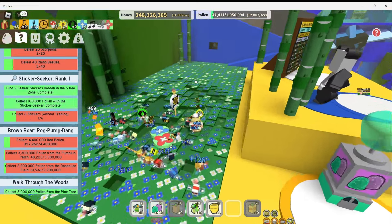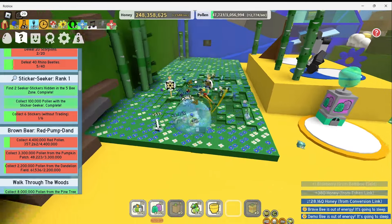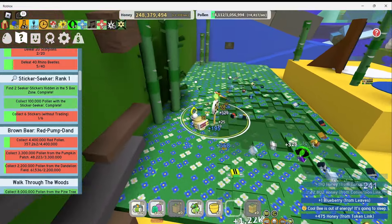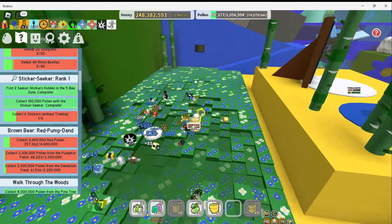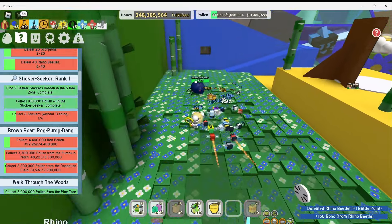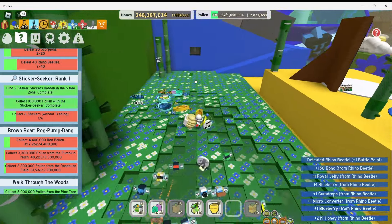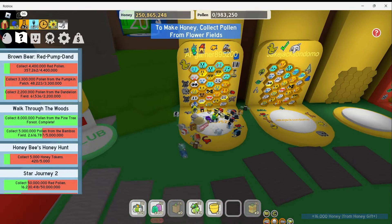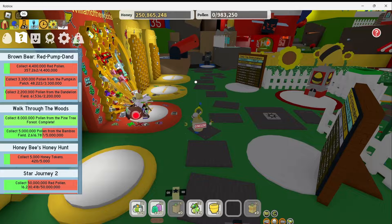Here we go — I just saw a sticker land on the field and went and picked it up. It said that my sticker seeker tool actually found it, and that's how I found my first out of 6 stickers without trading for the quest. All those ones that I peeled off the walls, I found 3 so far I believe, but I cannot see them anywhere in my inventory. I just finished converting my pollen into honey and it looks like I finally have enough honey to get a better backpack.